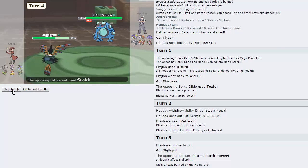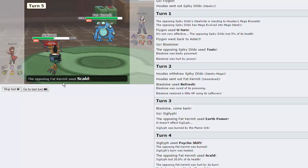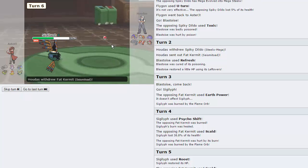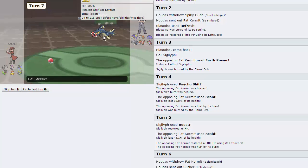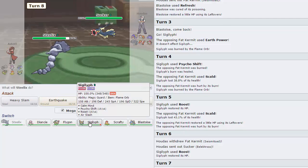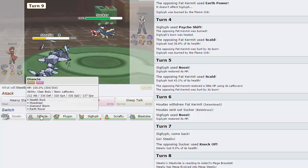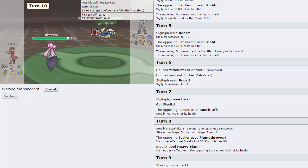He can go for Scald all he wants but he basically can't do anything to me. I'm going to Roost here because I don't want him switching into something for free on a Calm Mind. Now I'm going to Calm Mind because he's being stubborn about wanting to stay in. He goes into his Electros — Steelix is pretty solid here. He goes for Knock Off which does absolutely nothing — but I can't touch Electros back. Going to go for Heavy Slam to see how much it does — this thing is rather light. It goes for Flamethrower. I go into Deancey to get up my Rocks while he goes for Flamethrower again — not doing too much at all.